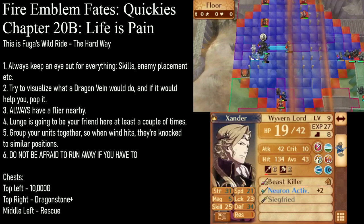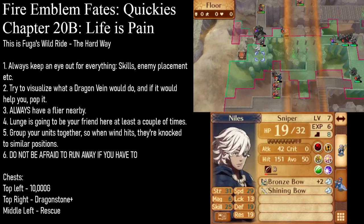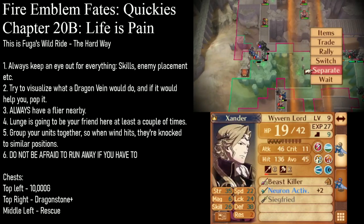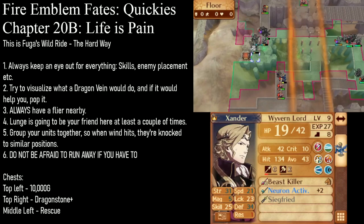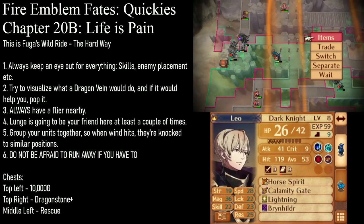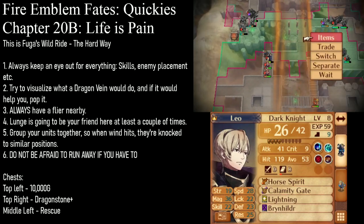Xander didn't do his turn. I could just unpair up and have Xander go here — how much damage does this guy do? 30 minus 19, all right we'll be fine. Switch, separate. Leo's going to move right here... actually, Leo's just going to stay here.